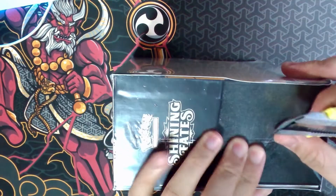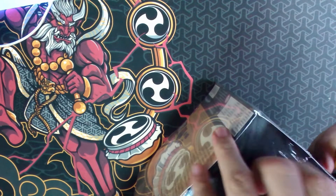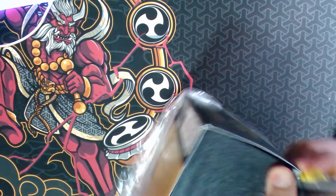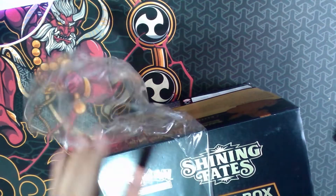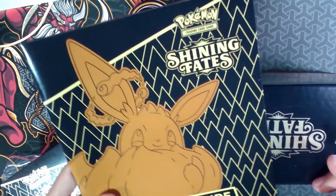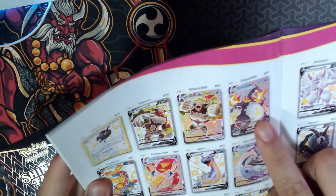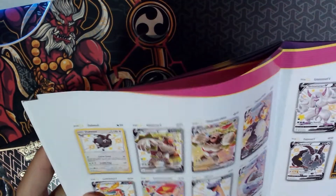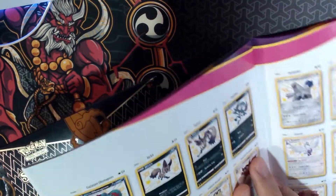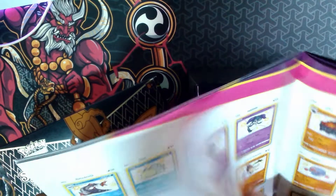Okay, let's just open this up, cracking this box. Let me just remove this plastic. Imagine pulling a Charizard here — that would be very awesome. This is my first time opening a Shining Fates ETB. This is my player's guide, and as you can see there are lots of Shinies here.